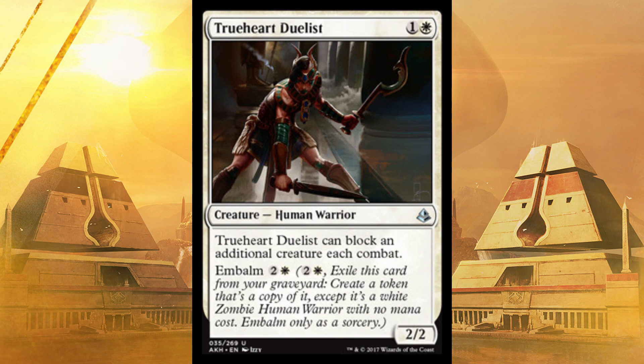Next up, Trueheart Duelist. Costs two, it's a 2/2, it can block an additional creature each combat, and you can bring it back for three via embalm. It'll allow you to swing with something better and not worry about getting counterstruck, because you could just block, get it killed, bring it back, block, get it killed again. Not great, but good.